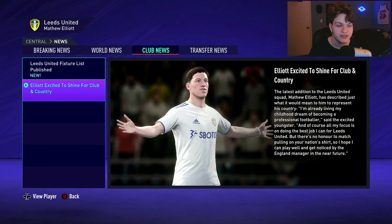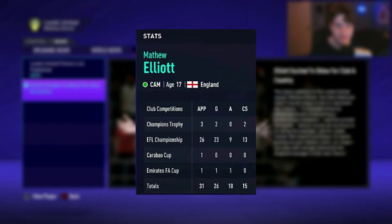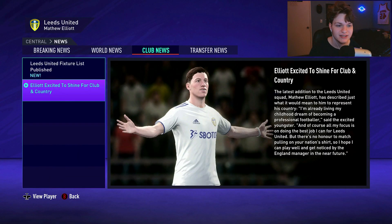For those that don't know, on current-gen FIFA 21 we had a MyPlayer career mode that lasted about six episodes. We were using Matthew Elliott — he was at Derby in the Championship playing as a CAM. We got to the January transfer window and that's where the series paused. In that last episode, we requested a transfer. We played 31 games, had 26 goals for Derby, and already made our England national team debut.